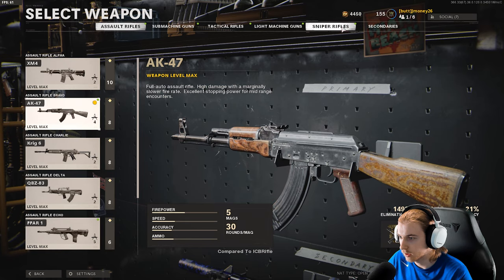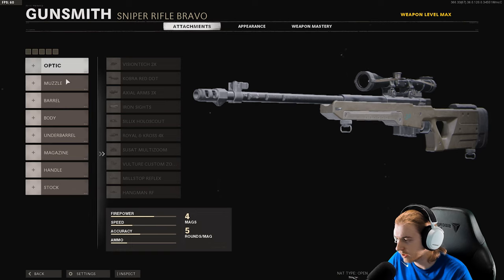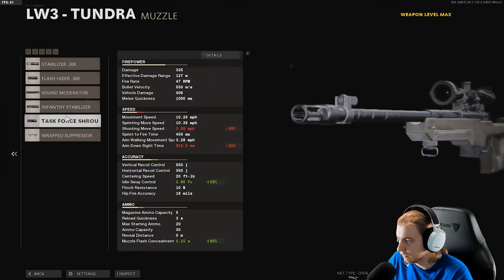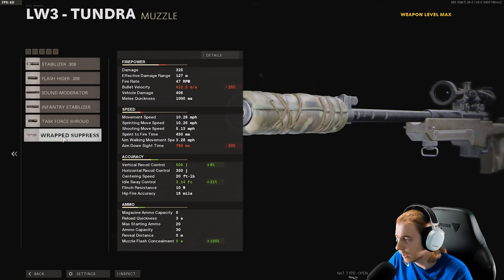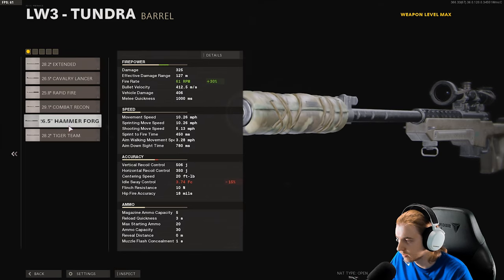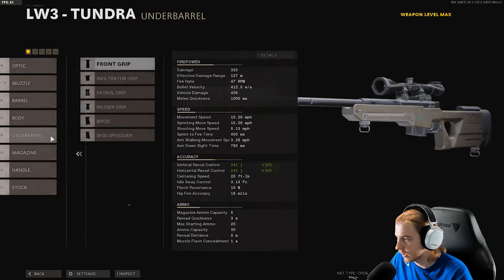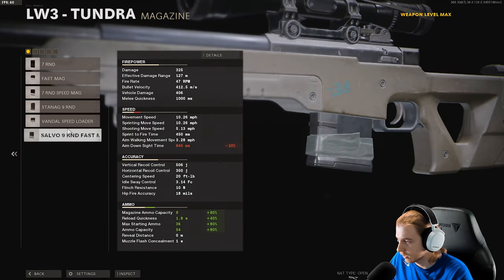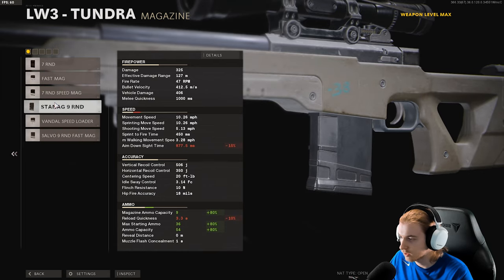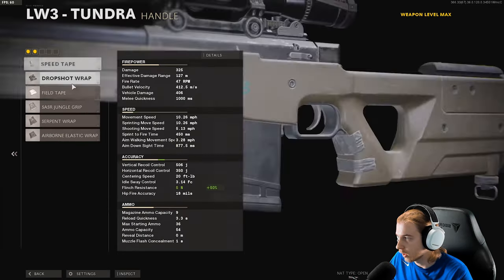First things first, we gotta put on Lawbreaker, get our Tundra on here, and also get our Pellington. So what would make this the slowest ADS possible with only five attachments? Our aim down sight time stock is 650ms. The Wrap Suppressor brings it down 20%. None of the barrels slow down ADS, which is gonna really hurt our damage. Our magazines — that's where we want the slowest. Looks like this slows it down 15%, everything else is 10 or lower, so we'll throw that on.